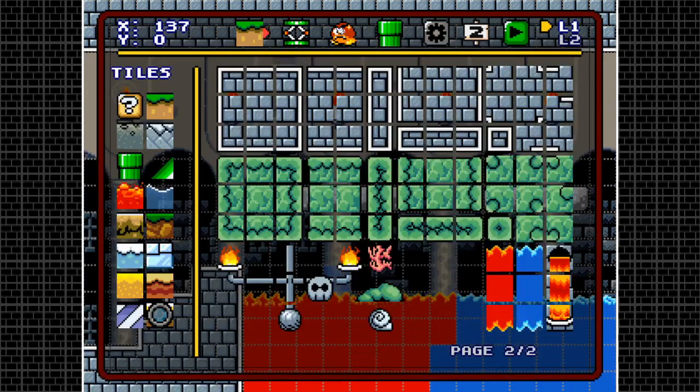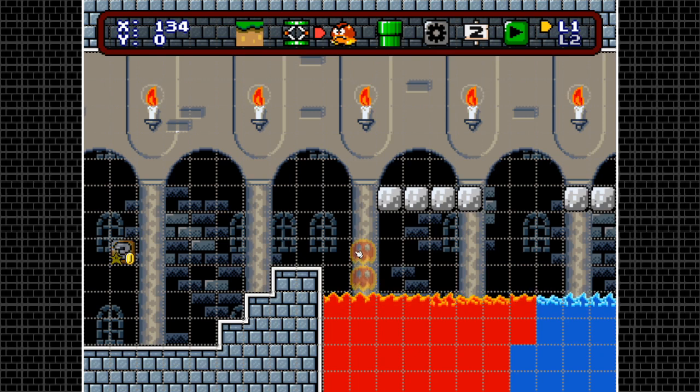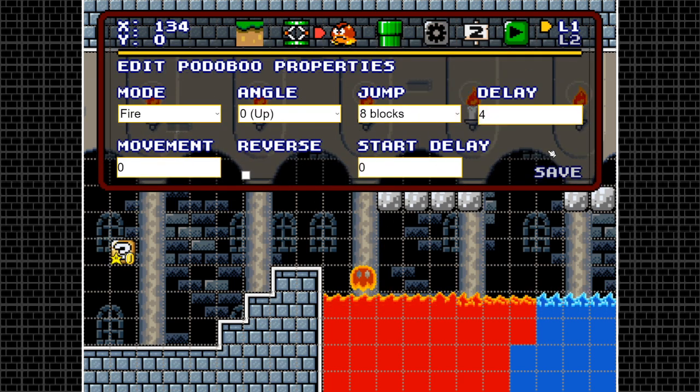The Podoboo — the official name from the Mario series. Place them down and things get complex. To change properties, hold left shift and click on the Podoboo. The 'reverse' option starts the level with the lava ball already in the air. If unchecked, it will take a moment to come out of the lava. Mode can be fire or ice — there are also ice Podoboos in Construct.